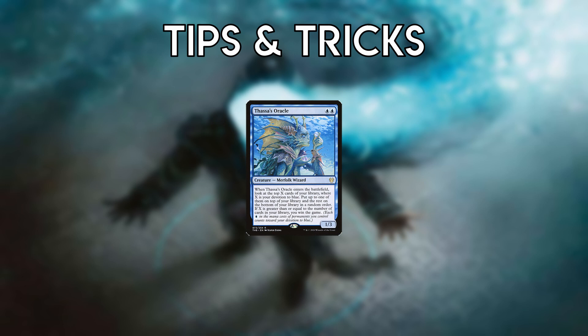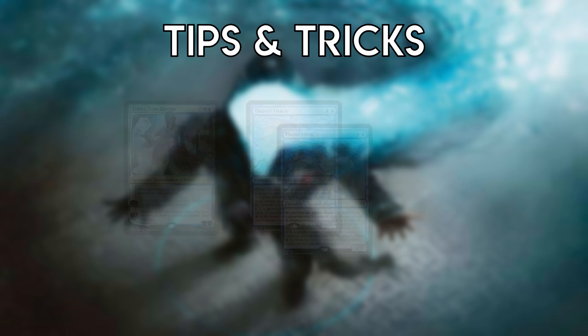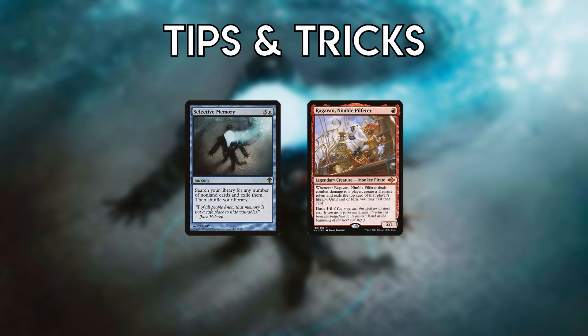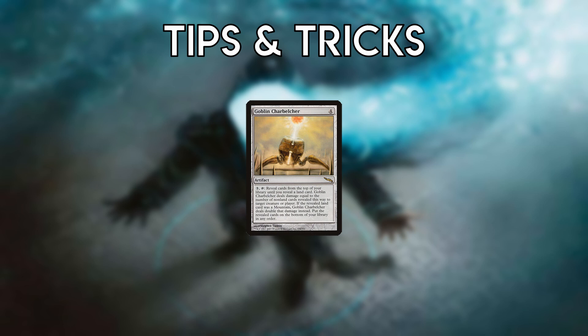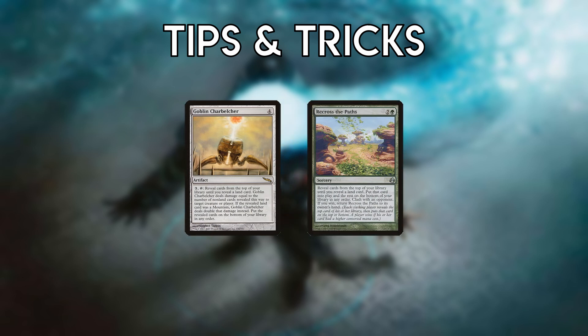Did you know Thassa's Oracle does things besides win the game? Since you have two of them, you can use one as a blocker or to filter cards. You can also pick Oracle back up with Teferi. Keep in mind how many and in what order you're placing cards with Selective Memory if your opponent has Ragavan or similar effects. Charbelcher can target anything, not just players, which is relevant if you can't target the opponent — for example, if they control Leyline of Sanctity. It also stacks your deck the same way Recross the Paths does.